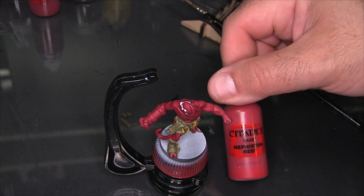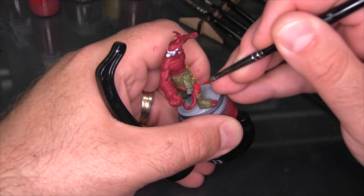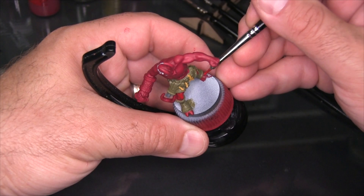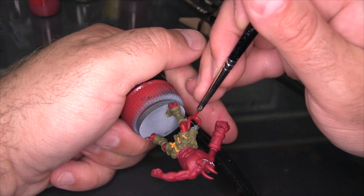Next I'm going to use Citadel Mephiston Red to add highlights to all of the red areas. Mike Mignola's artwork varies between having no highlights at all and having basically one level of pretty subtle highlights. This is almost more of a concession to it being a tabletop gaming piece where highlights help the model stand out a little more on the table. If you wanted to paint this more simply, you could have just used Mephiston Red as the base coat for the skin and not really done any highlighting at all.